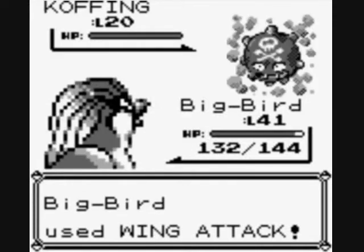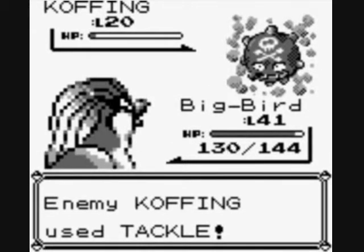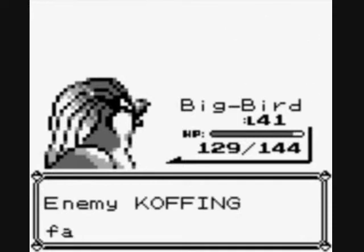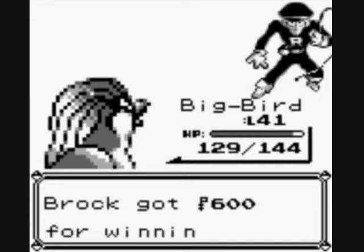Grimer actually evolves into Muk — I believe it's a level 38 evolution. So you're going to have to stick with the operation of raising a Grimer, which can be kind of difficult considering it's a poison type and doesn't have a great moveset.